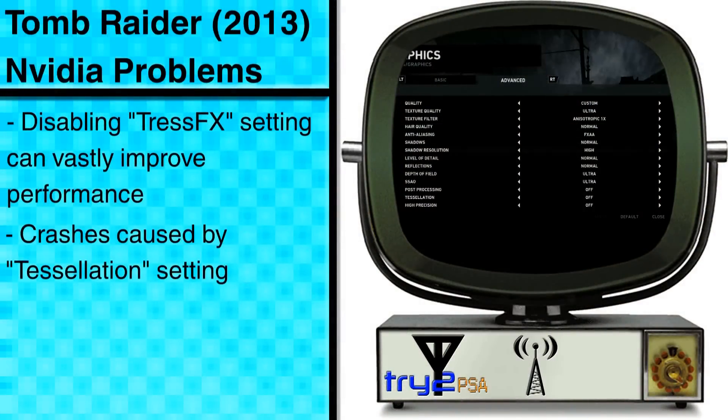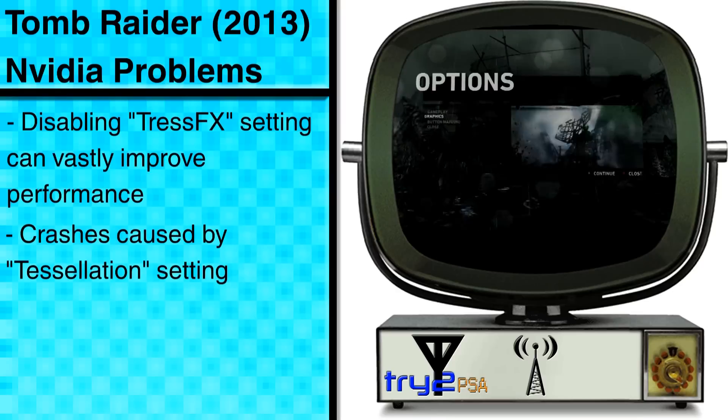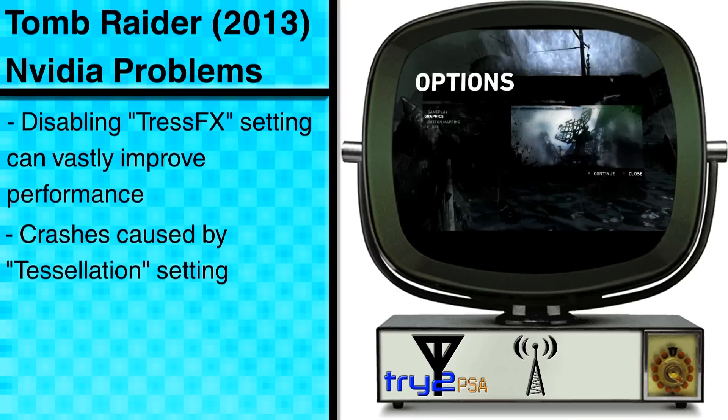Number 2 is to turn off the Tessellation feature. This is the number one cause of crashes on NVIDIA machines. While I'm not certain as to whether this is a problem with the PC port itself, the NVIDIA drivers, or both, turning off Tessellation is sure to relieve most of your crash-to-desktop woes.